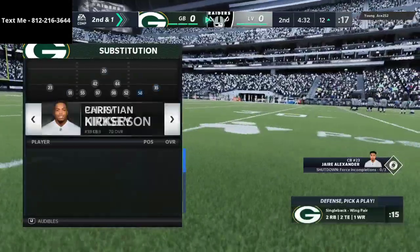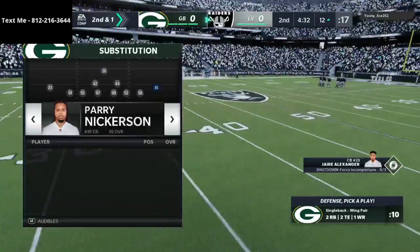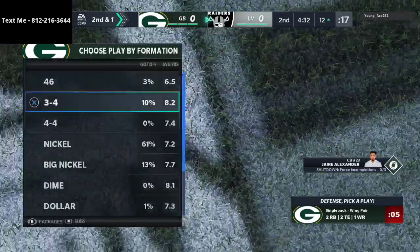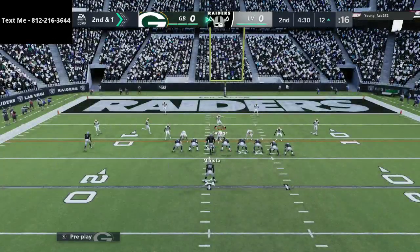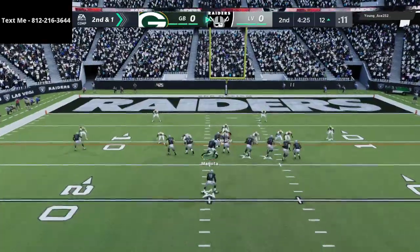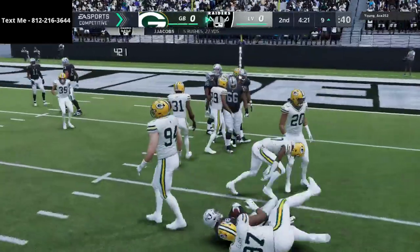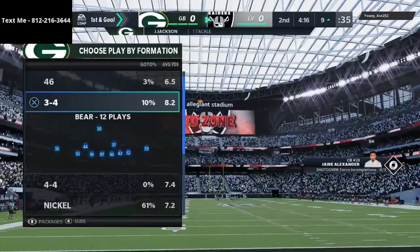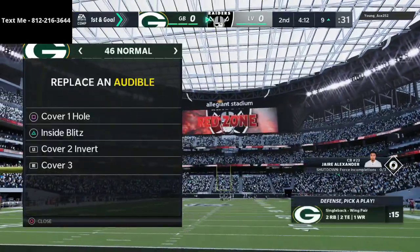Basically what I do is put Darnell Savage as my user at the safety position, and then I put Adrian Amos on the opposite side. The only adjustment I really do is change my zone drops a little bit — that's the biggest thing I do on this defense. He's running the New England Patriots playbook, which in my opinion is the best offensive playbook in the game — definitely up there as a top-level scheme. I actually wrote an e-book on that as well, so the link is in the description.